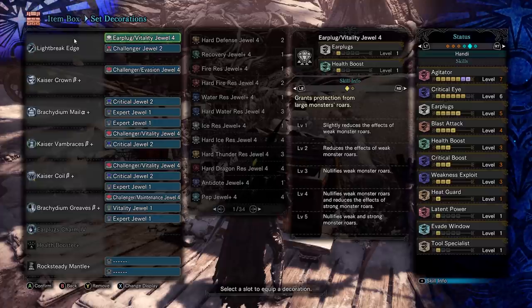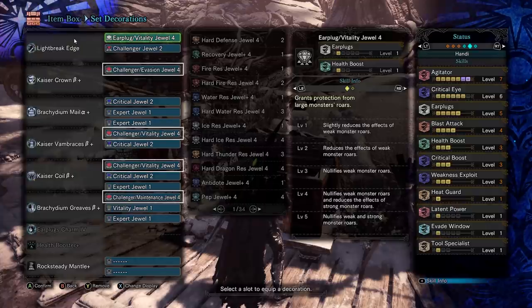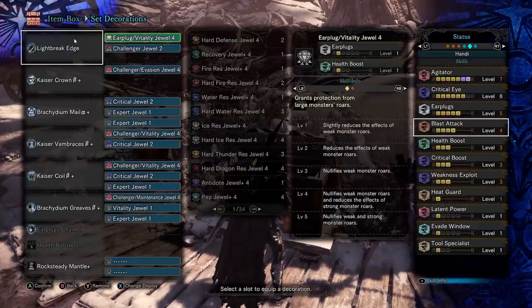I bounced back and forth between a couple builds. The first one is the Master's Touch build — I just took the typical Teostra set pieces and threw in the awesome Raging Brachy pieces for that Agitator secret. I have a ridiculous amount of Agitator combo decos, so instead of the Agitator charm, I threw in earplugs and finished that out. It's your typical damage build with all of the usual staples. I went with the Lightbreak Edge just for fun since you get a maxed out blast attack as well.